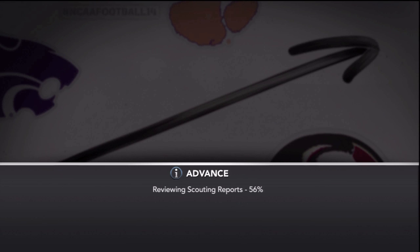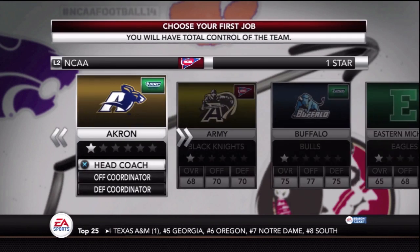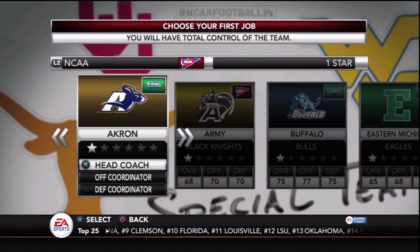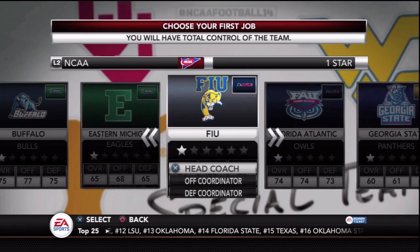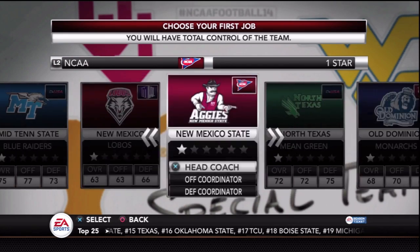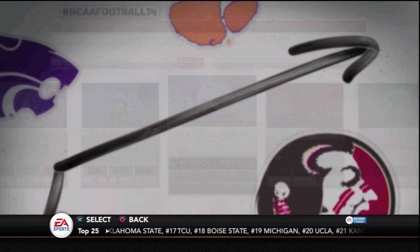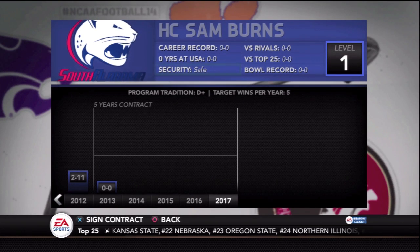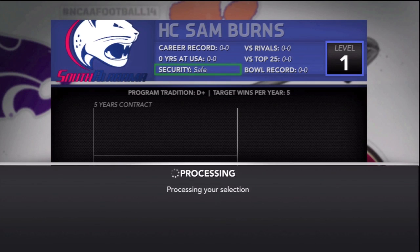We're gonna set up the recruiting board, do the coach skills, and yeah — those are the two main additions in NCAA 14 dynasty. You've got your coach skill tree, which helps you on and off the field, recruiting-wise and gameplay-wise. And then you have the new recruiting system — just allocating points — which I really like. The old recruiting system was very time-consuming and I found myself skipping it a lot. With the new point allocation system you still put strategy into it. It's a huge improvement over how it was in past years.